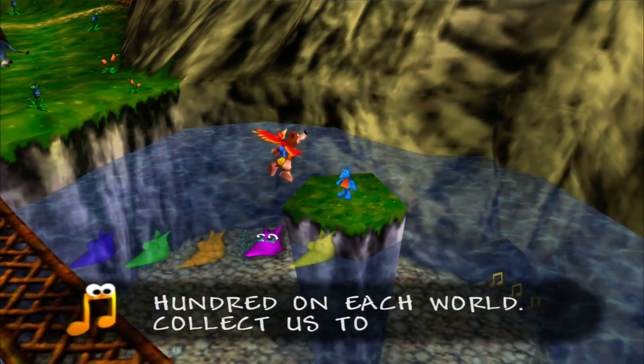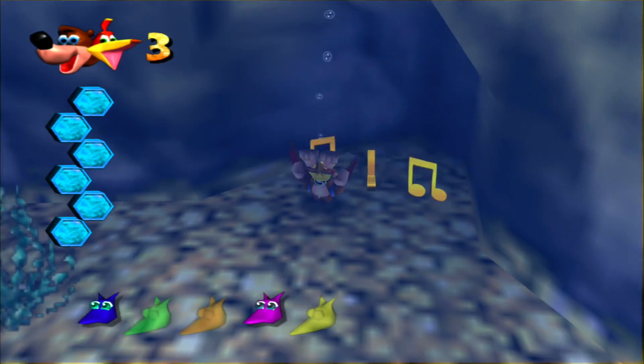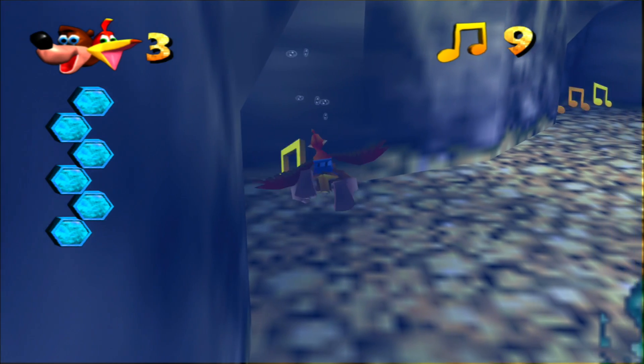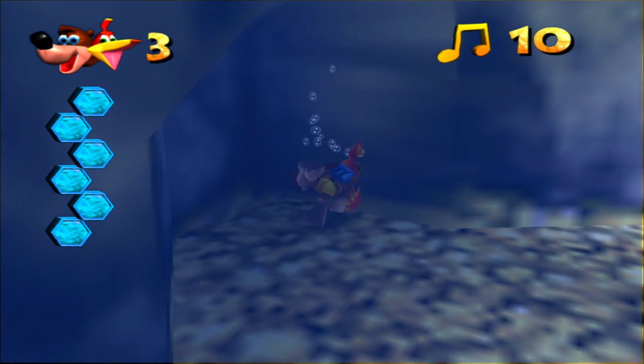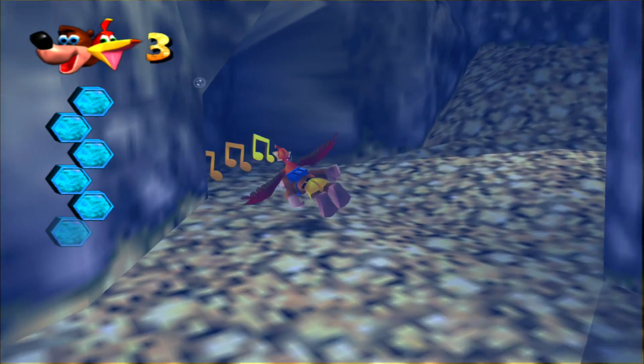Let's get this blue Jinjo and get these notes that are underwater. Now I know this level like the back of my hand. If you're expecting every level of this Let's Play to be done as quickly as Mumbo's Mountain - this is kind of the shortest level, and I'm probably going to be the quickest through it.